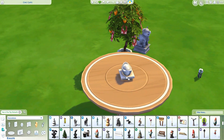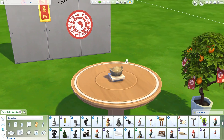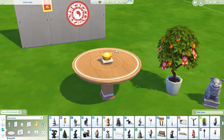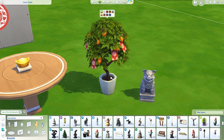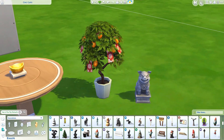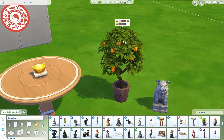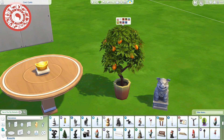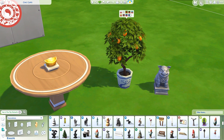We also got another centerpiece or statue — I have literally no idea what it is, but it's very cute. It comes in four different swatches: silver, gold, rose gold, and possibly iron. Then we have this tree, and I got so excited when I saw it on the live stream. It also comes in swatches without the envelopes or cards on it, so if you want to use it in a regular household you can totally do that. I just love this plant — it's been such a long time since we got new plants.